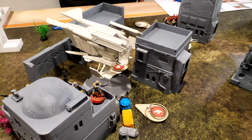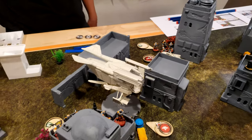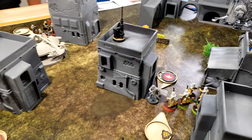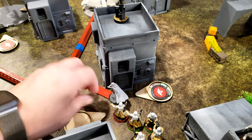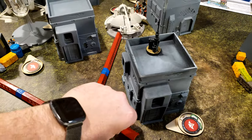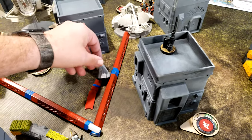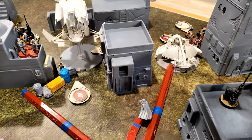Turn 3 command phase: Republic issues orders to Cody, the snipers, and both vehicles. Suppression is removed from ordered units. Empire orders go to Vader. Vader activates first, moving twice to gain cover from the big tank, and uses Force Reflexes for a dodge during his move.